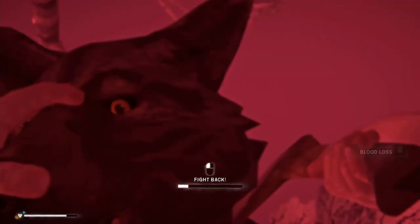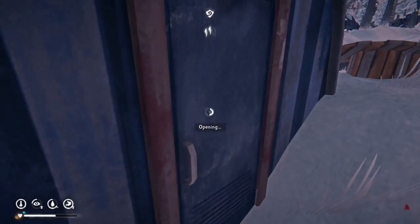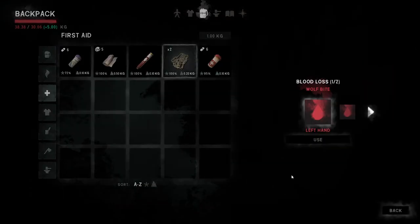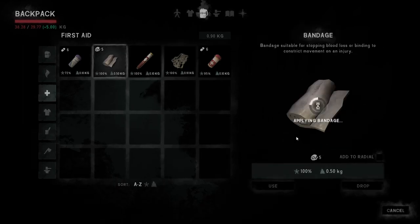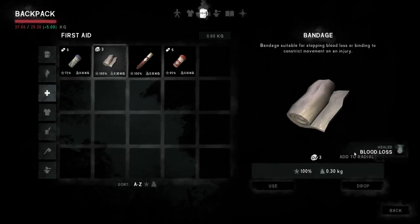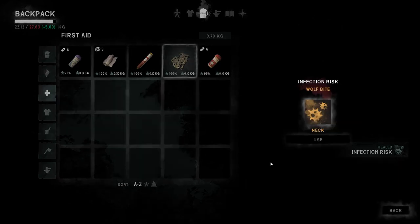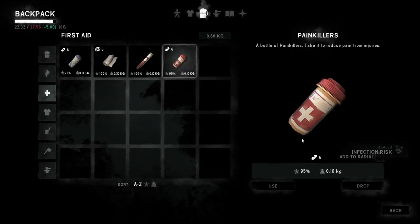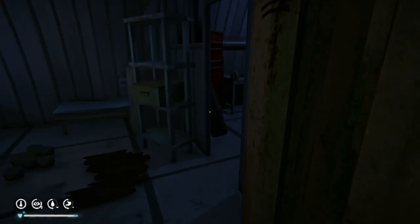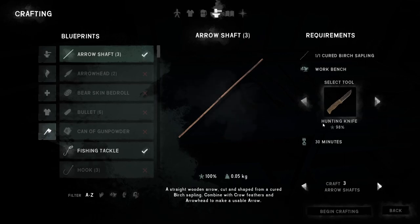That's my first wolf attack — I finally got attacked by a wolf. I'm gonna need to rest soon. You gotta bandage first and then apply the antiseptic — that's how it works. My clothing's still in pretty good shape; my gloves got a little bit wrecked. It's the next day, morning time. It looks like our birch saplings are cured. Let's see how long it takes — 30 minutes. Let's do it.